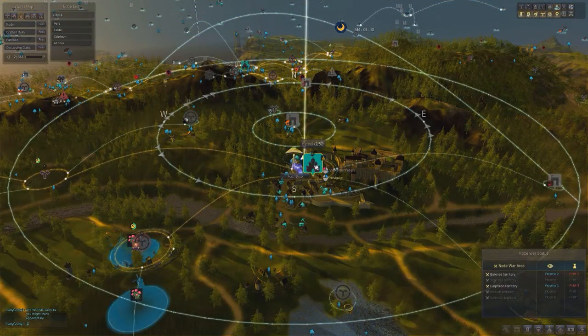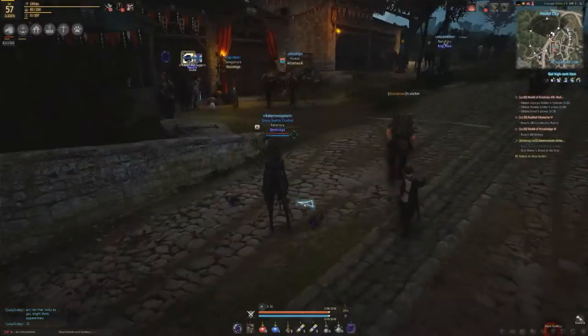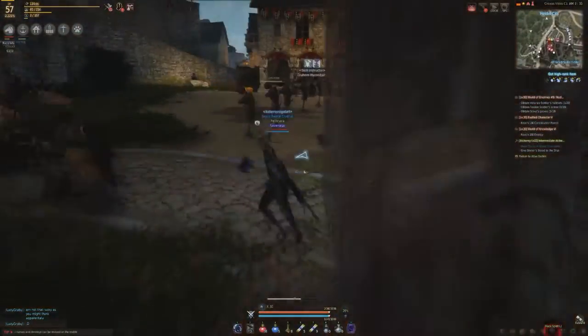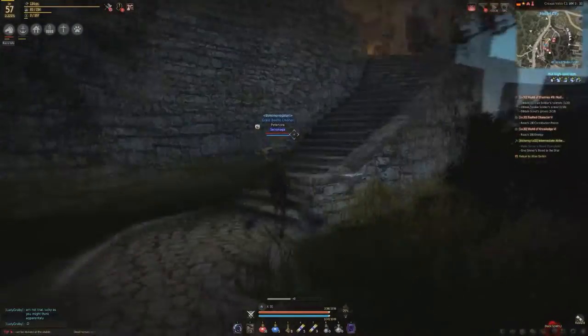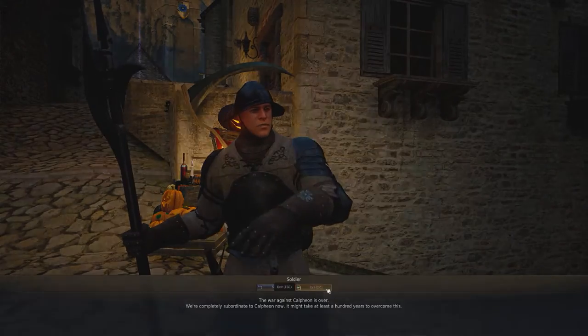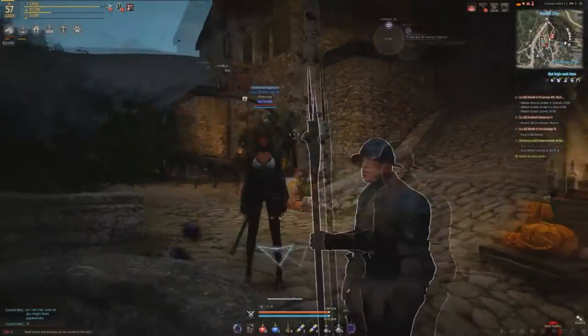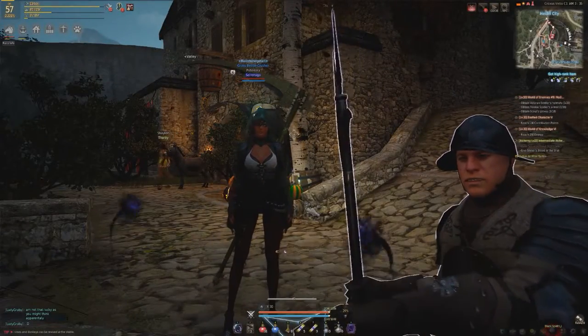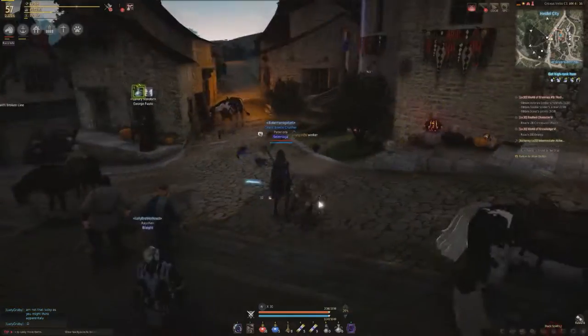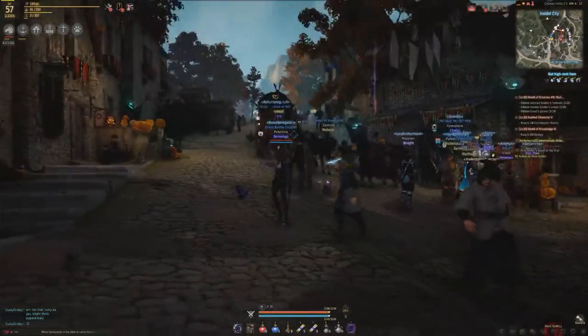Next up, Disaster of Forgiveness in Heidel. Go past the stable manager to the training area on your right, run up the stairs, and you'll see a soldier there. Speak to him, pay three energy, and you will then have your new knowledge.